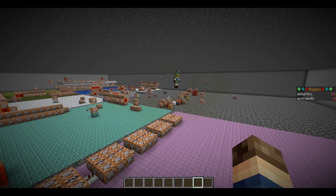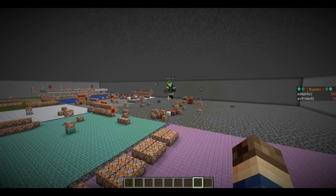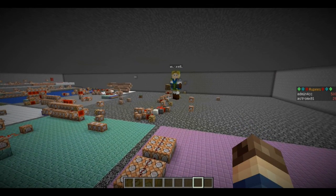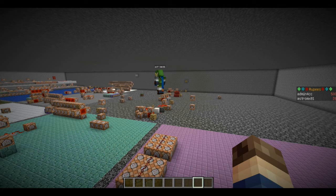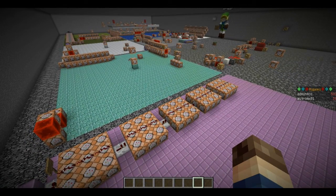Hey guys, it is Admin, and I am in the Ocarina of Time map. This is kind of a different episode — we're actually going to be building something together. So I'm here with Astro. We are in 15W49A, and we have something very, very special that you've probably never ever seen before. Would you care to explain what that is?